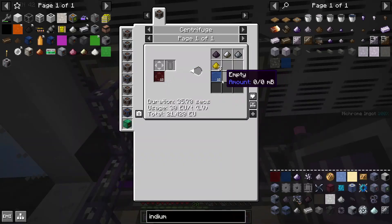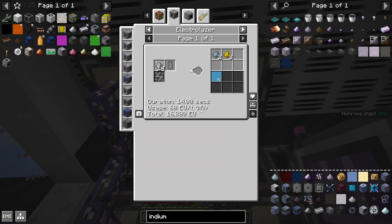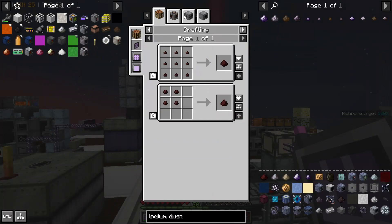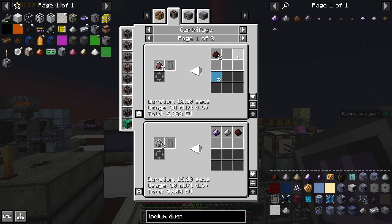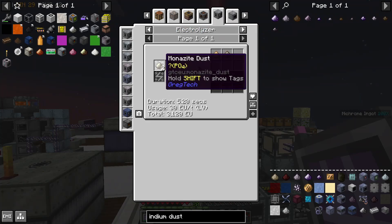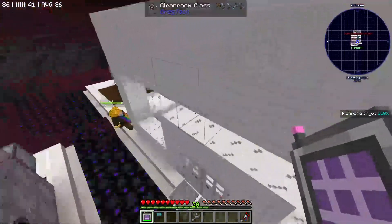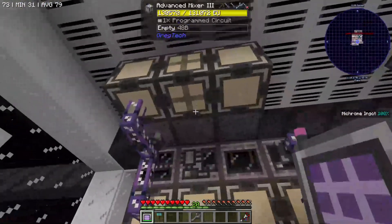The lead-zinc solution I will certainly toss, and the aluminum sulfite is basically useless as well. To make the phosphorus for the indium gallium phosphide, I'm going to use the method I was using before where you electrolyze phosphate, which will electrolyze from monazite. Strangely enough, we don't have an HV autocrafting electrolyzer, so I'll just use our EV machines.